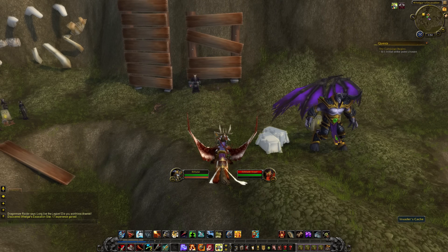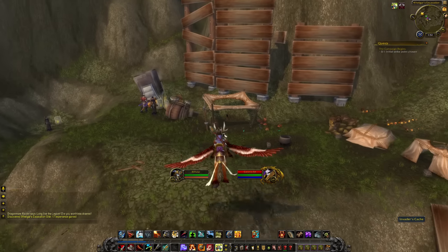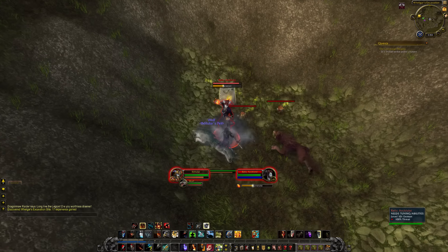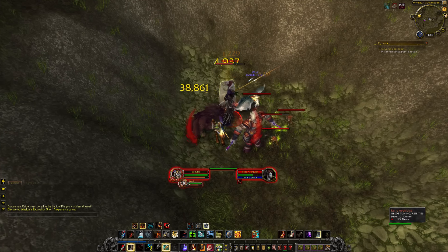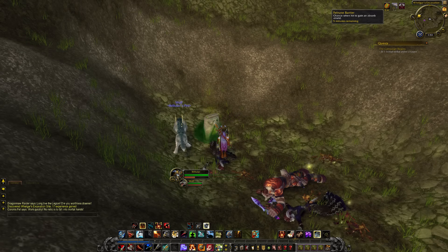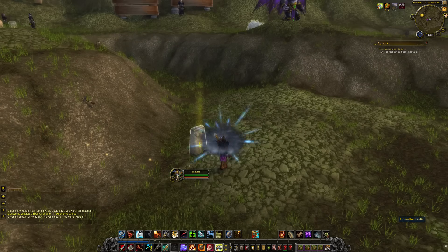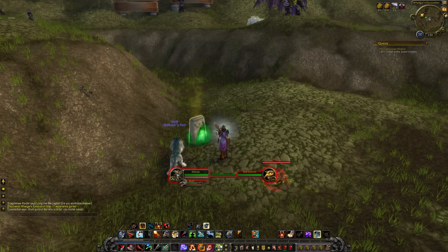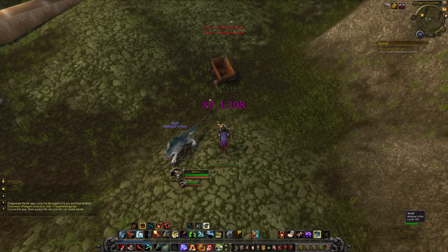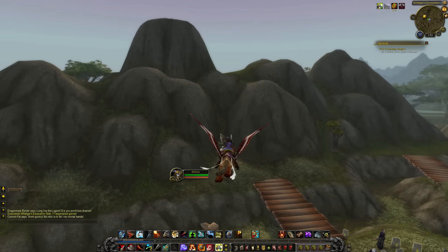If you need some Burdens of Eternity, Coringus Fell has the hookup. Only 600k health, so an exceedingly simple NPC to kill. With them dead, the buff this time gives a chance when hit to gain an absorb shield - so these basically give you a different effect every time. That's pretty cool. We also see an interactive object callout on the map - a Dwarven Mortar.